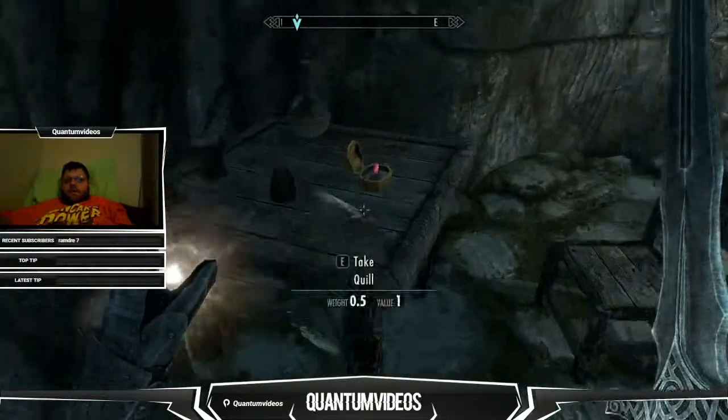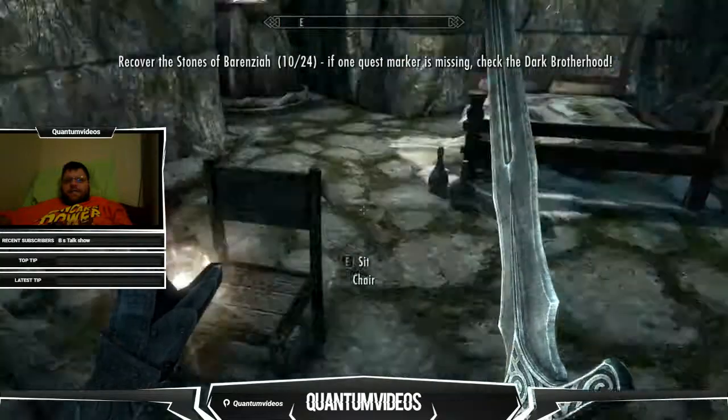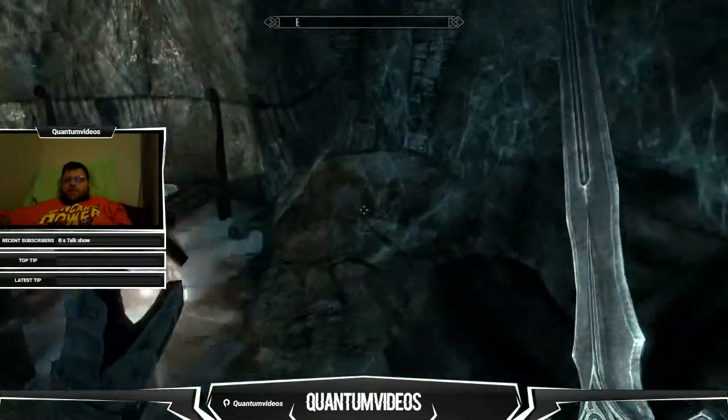Now when you come in here, this is going to be the Stone of Benezia. Keep in mind that the final journal is going to be right next to it, and there are four journals in total.